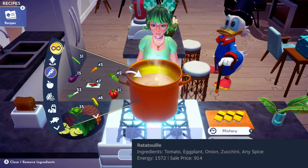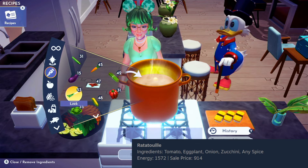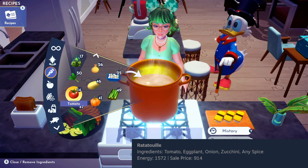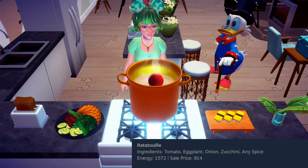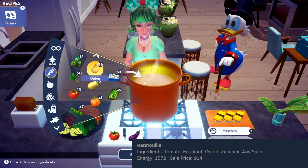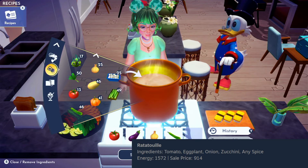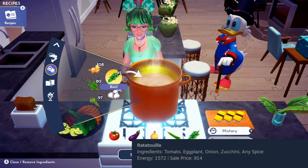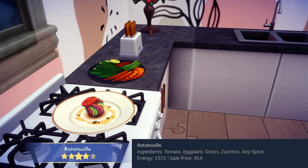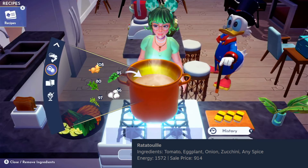Up next is probably one of the first five-star recipes many players ever created in the game — it is the ratatouille. We're going to use tomatoes, eggplant, onion, zucchini, and any spice. I'm going to go ahead and use basil. After the movie, I started making this dish at home — I personally serve it on rice with a dollop of sour cream and some cheddar cheese.